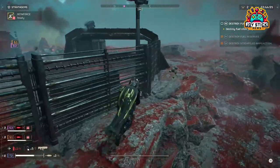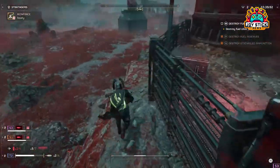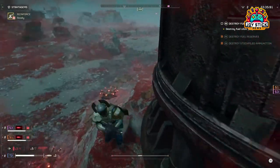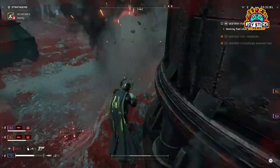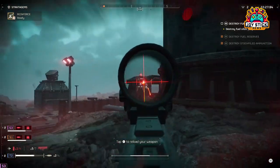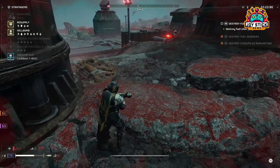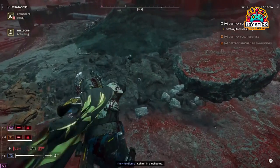Eagle Air Strike. For broader engagement, the Eagle Air Strike covers a significant area, decimating ranks of lesser foes with ease. It's especially effective in open spaces where its wide damage radius can be fully exploited. Ideal for clearing out enemy encampments or providing a quick escape route, deploy it when you've got room to breathe and a clear target area. Coordination with your team ensures you get the most out of this stratagem without compromising your positions.